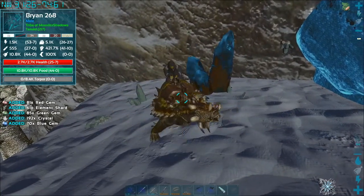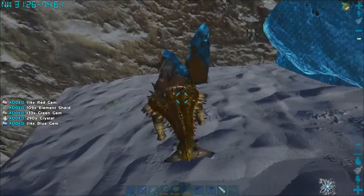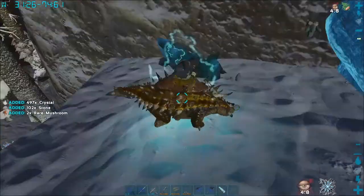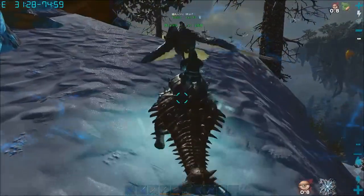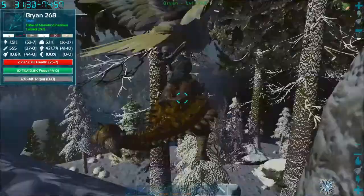I totally found that an Ankylosaurus is gonna be the absolute best way to farm here. You're gonna get quite a bit, and the Anky has that high carry weight. Now it doesn't work on Shards, but Shards to begin with aren't the heaviest thing in the world, so it's not gonna be the biggest thing to worry about.